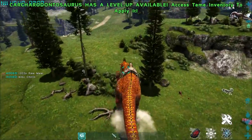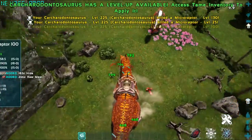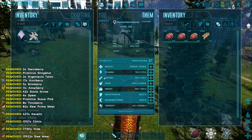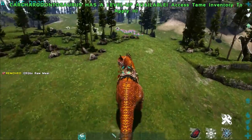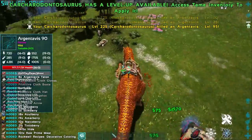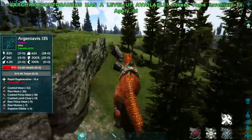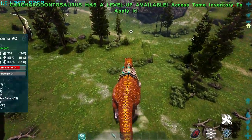We're at 760, almost at 800. The Karcha is definitely stronger than the Giga once you actually get it going with a decent imprint on it — not even necessarily bred, just an imprinted one at a decent level. You're going to be hitting very, very hard. We've got 27 levels and haven't put any extra levels into him whatsoever, and we're constantly gaining health regen as well. We're at 53 stacks — look at the speed boost we get when we kill something, that's absolutely crazy. We're almost at 900 now and we're at 60 stacks. This guy is nuts and I'm here for it — I reckon he's a great addition to Ark and he's definitely going to override the Giga's usefulness.